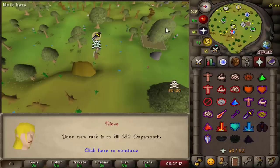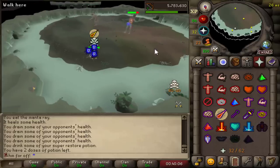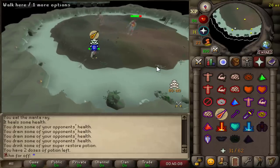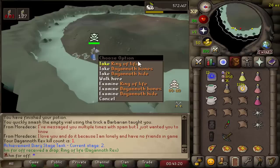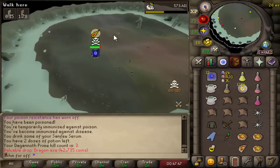180 Dagannoth as my next task. Maybe I should just go and do Dagannoth Kings. I don't like this cave because if someone finds me and TBs me, I'm pretty much dead. Ring of Life as the first kill — for those of you who don't know, that's the same drop rate as the Berserker Ring.